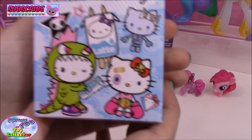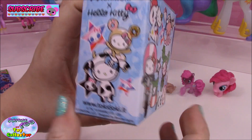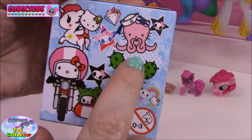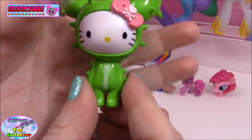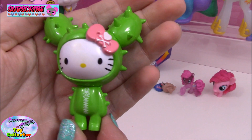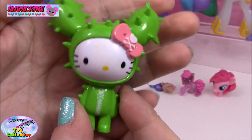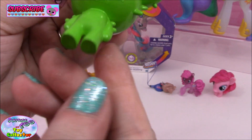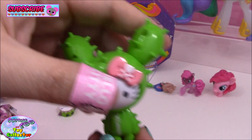Okay, next we have a brand new Tokidoki Hello Kitty blind box. We have never ever had these before and they are so awesome. I'm hoping we either get the Latte one, the Donatella or the cute little octopus one. Let's have a look. Oh nice, we have Hello Kitty dressed up as Sandy! You can see the little Hello Kitty bow which has the Tokidoki logo, and she's wearing Sandy's cactus outfit. That is so awesome, I love these. Give us a big thumbs up if you like these figures. I'm definitely going to be getting some more of those.